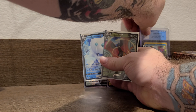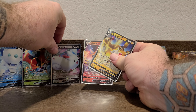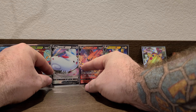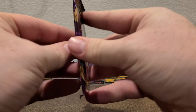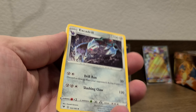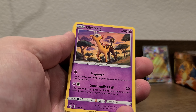Let's redo this — let me get these balls out of the way and line these up so we can see all the pulls. One, two, three, four, five, six, seven, eight, nine, ten, eleven, twelve packs in — we have six hitters, so we're batting 50% right now. You know what I need? I need the secret rare Jirachi. I have all of them except for Jirachi — it's the only one I'm missing.